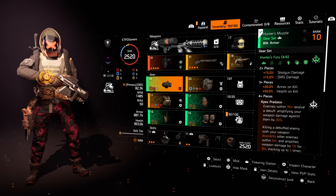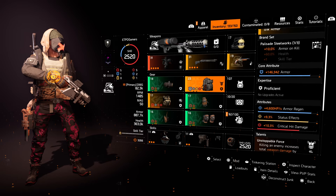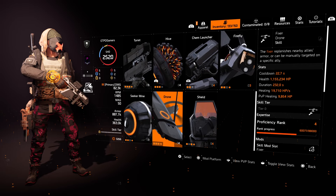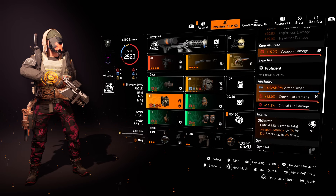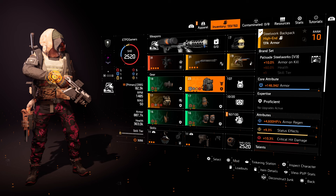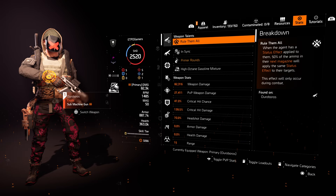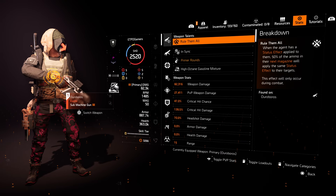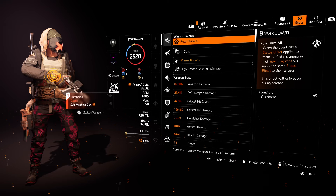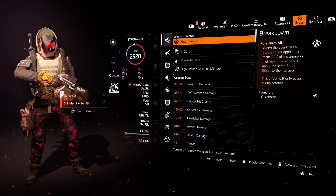This is my Hunter's Fury build right here. I'm trying to get this backpack red — if I could get that backpack red it'd be awesome. I need to find a chest piece to complete it. So that's the guide — explaining the giveaways and how I play Division 2. These are my Division 2 builds for 2024, and my giveaways for 2024.